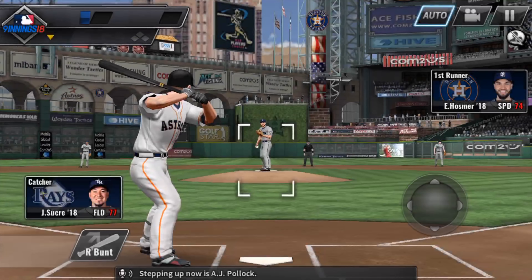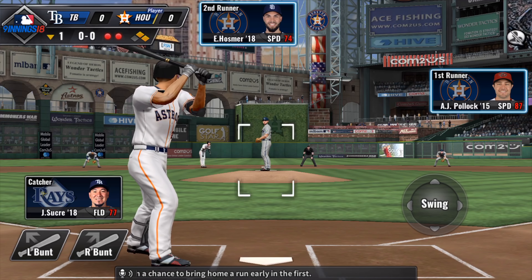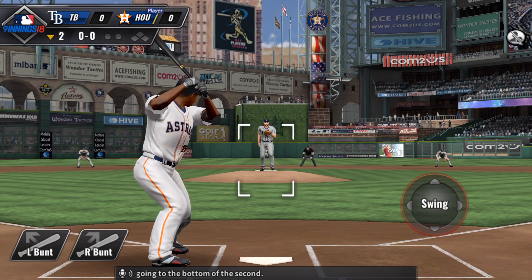Stepping up now is A.J. Pollock, and it is sent the other way, deep right center field. Ian Desmond will come up to the plate early with a chance to bring home a run in the first. Here's a swing and a ground ball. It is still scoreless, going to the bottom of the second.